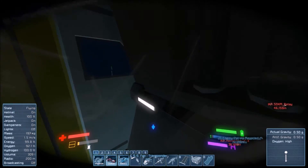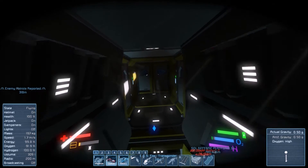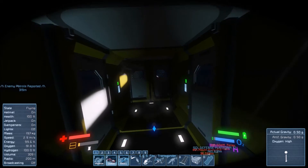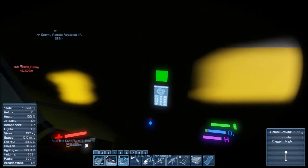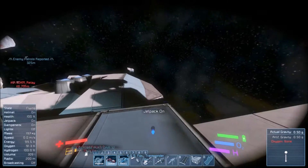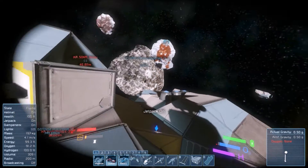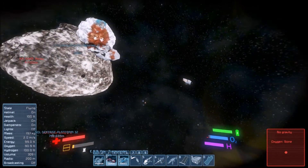He made a video introduction for this scenario. The setting is that you're in an action group of two Corvettes, your sister ship gets destroyed and your jump drive gets damaged. Now you have to quickly repair the jump drive and jump away before the enemy reinforcements arrive.